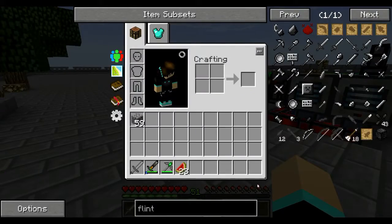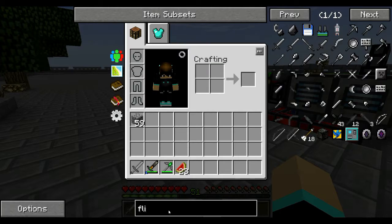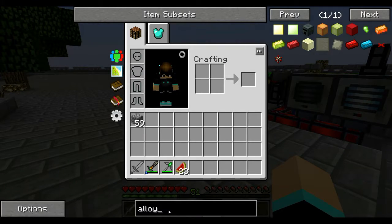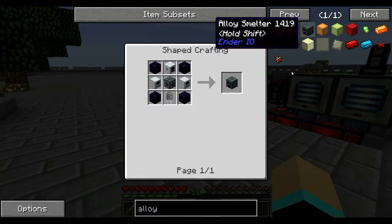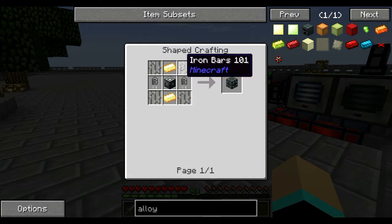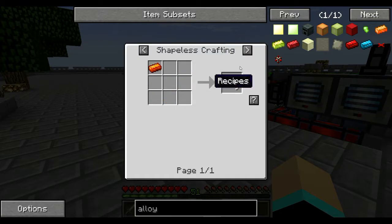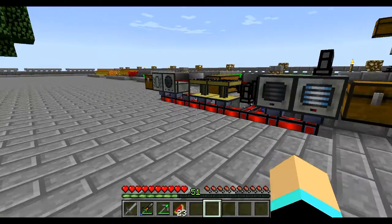Let's get back to what we were doing since we know what the deal is there. We really can't go there till we get a good jetpack. So we're making lithium ingots - we need to make this, which is going to require 10.